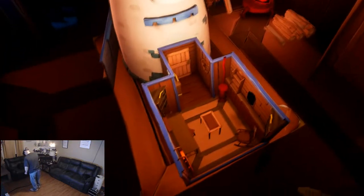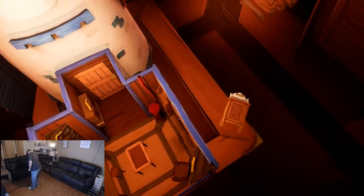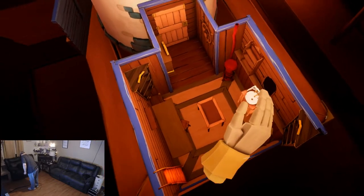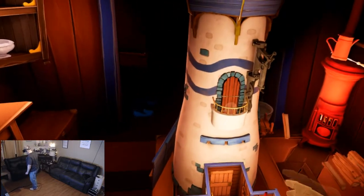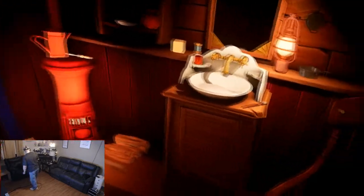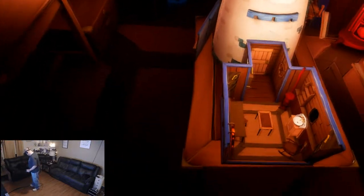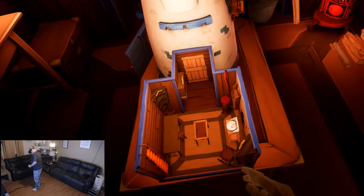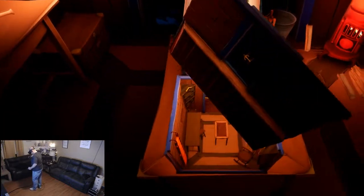It was nearly finished, too. Only two pieces needed to be added to the replica — the little model cabinet. Got some little things to find in the room. The model should be a perfect replica. There was a section of the wall missing and a model cabinet. Section of the wall — they must have been around here somewhere.